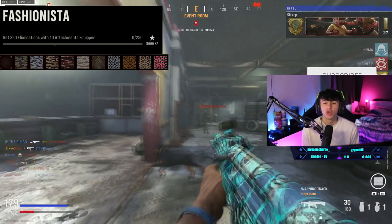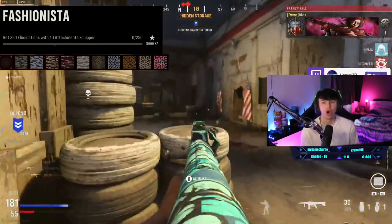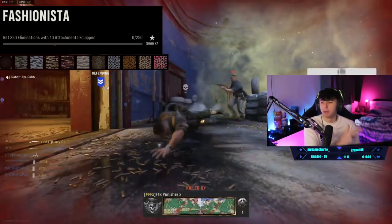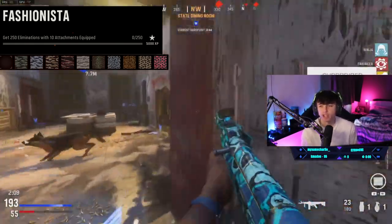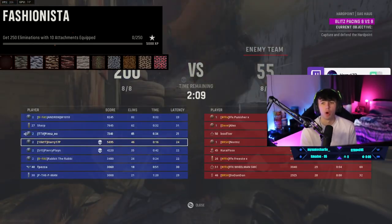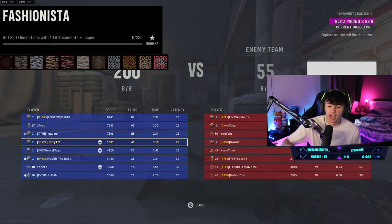To get the Wildcat camo, all you need to do is get 250 eliminations with 10 attachments equipped. Very easy to do — just make sure you've got an attachment in every single slot: muzzle, barrel, optic, stock, proficiency, underbarrel, magazine, and all the rest. Go and get 250 eliminations. Realistically this took me about three to four games maximum. This is just something you'll carry on doing whilst going for long shots, point blanks, headshots, or other challenges.